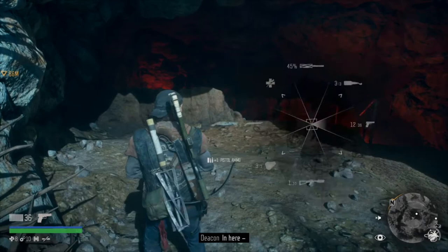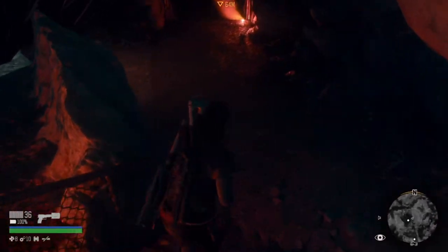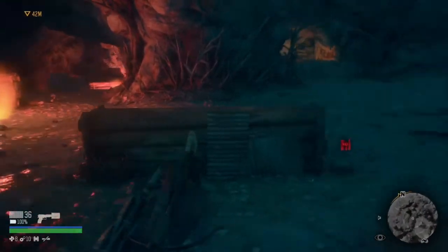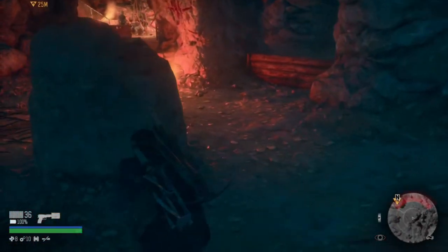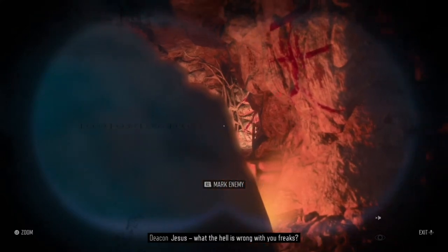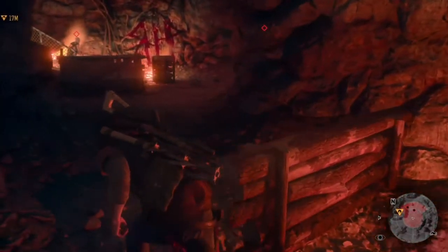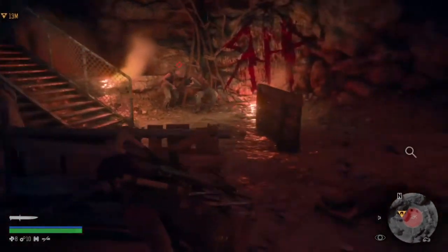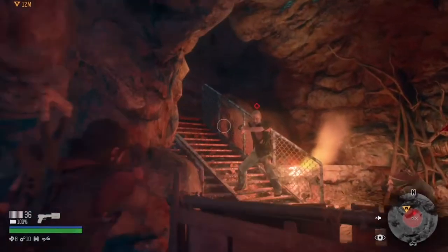We can put a silencer on this gun — just realized that. Let's try and keep our stealth as much as possible, though I don't know how long we'll be able to. Some people up ahead — what the hell is wrong with you freaks? Keep pressing the torch by mistake. Got two guys. I was going to say that guy didn't suspect anything until we accidentally alerted him.